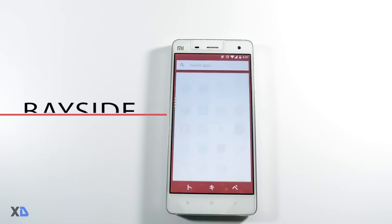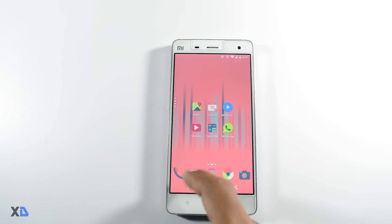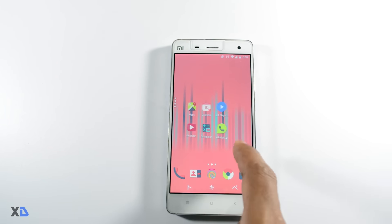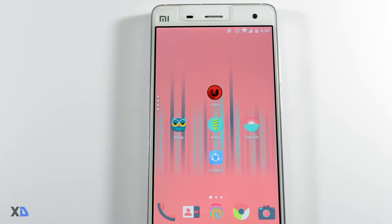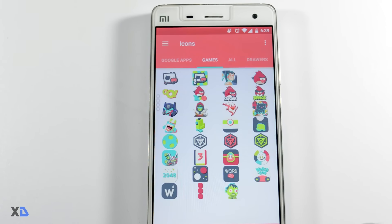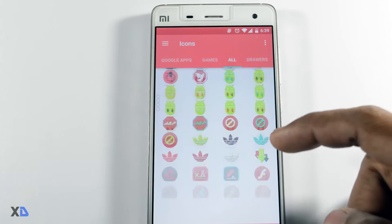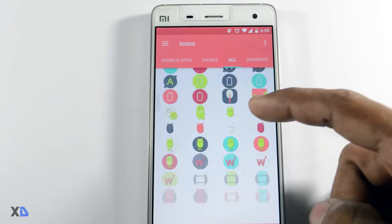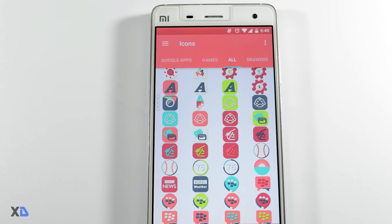At number 4: Payside Icon Pack. This icon pack is inspired by material design, but it features a gorgeous color palette which consists of six colors as the basic color arrangement. You can notice that shapes and specific elements have a raised shadow, which gives a 3D feel to every icon. It also features 700 plus icons and weekly updates. So if you like material design icons with some additional twist, you should definitely go with this icon pack.